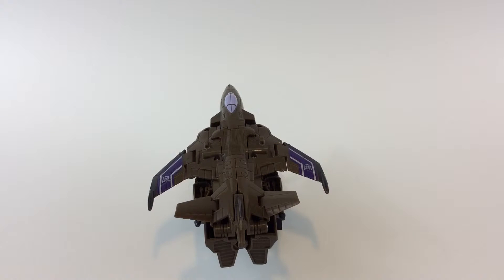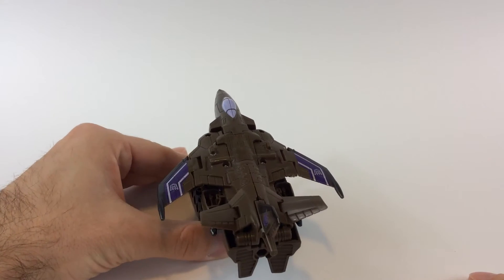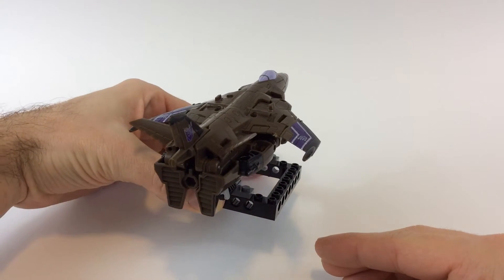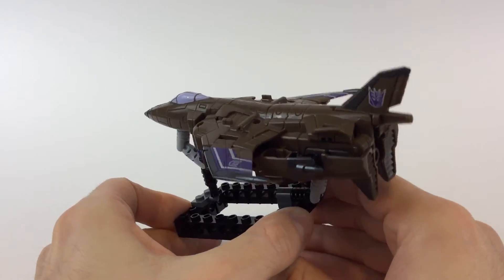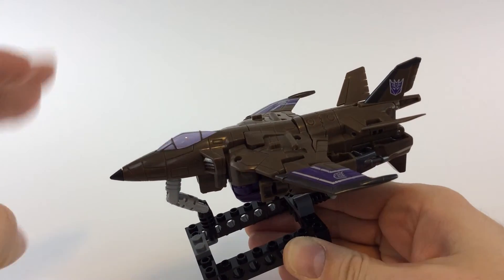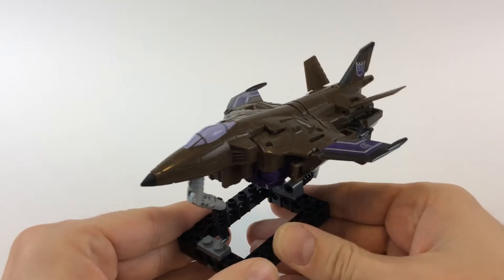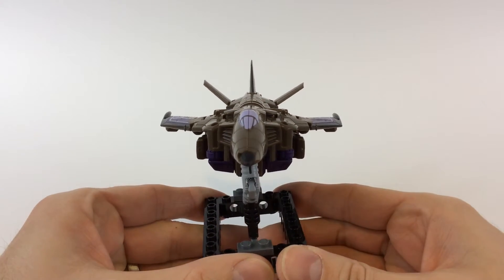Blastoff's jet mode looks pretty good. It's got a nice profile to it. I do like how the badges really show on all the wings, especially on the tail wing — you've got both sides. One of the things I don't care for is the transformation and how it all comes together — mine just will not stick flush together with the rest of the body, no matter how much I push on it. I don't know if that's just mine or if that's a normal thing.